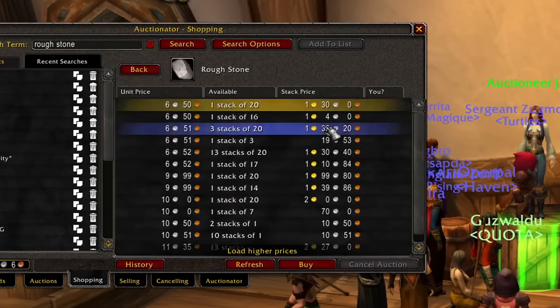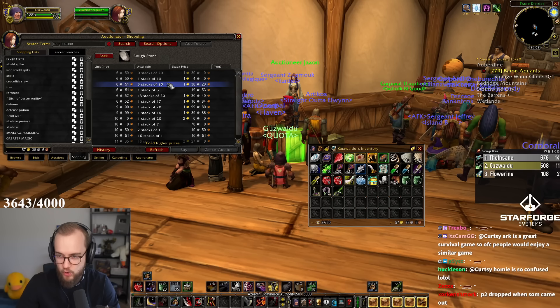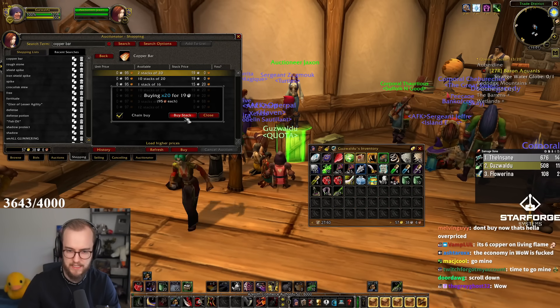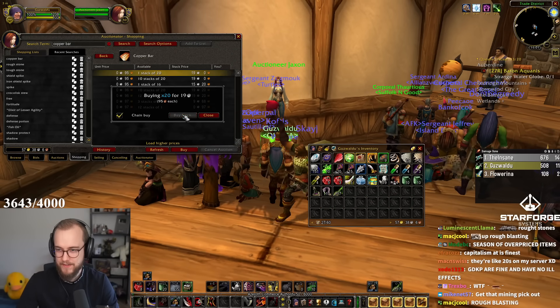I need to buy a bunch of mats. We're gonna start off by getting some stuff done here. What? Roughstones are a gold for a stack? Copper bars are not that bad — about a silver per copper bar. Six silver each? Tin is four silver each? Holy crap, that's insane.